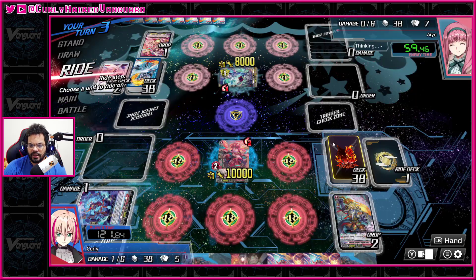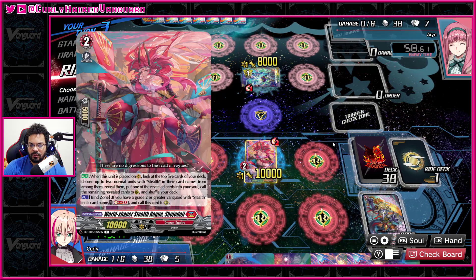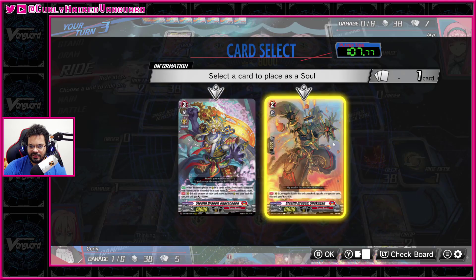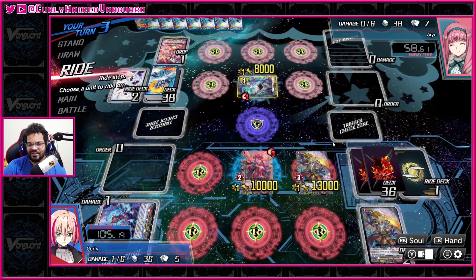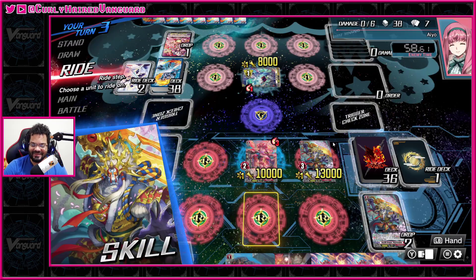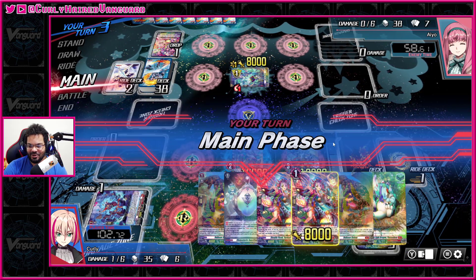We're gonna reveal these two guys. The first one binds one and puts one into soul. I don't think I can call out — call the remaining two rear guard circle. So I can call out a grade three? Let's do this for science and see if this works. Oh, it does work — I can just get a Shojo Doji on grade one! All right, cool — I just never been able to hit him so I didn't know that was possible, and that is hella dope.